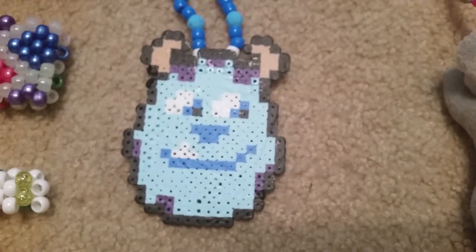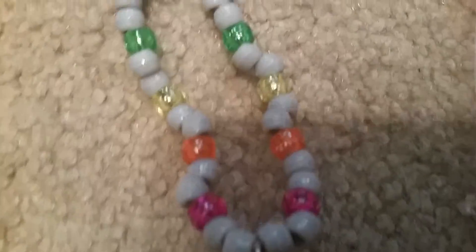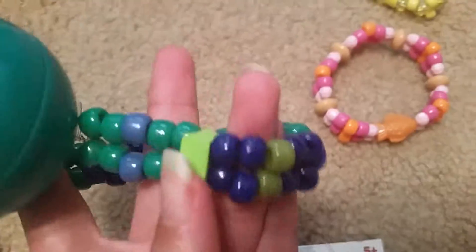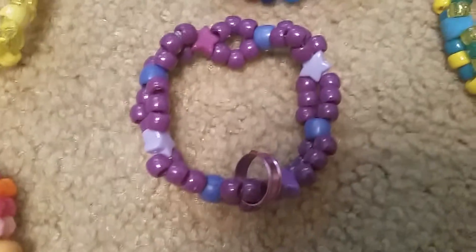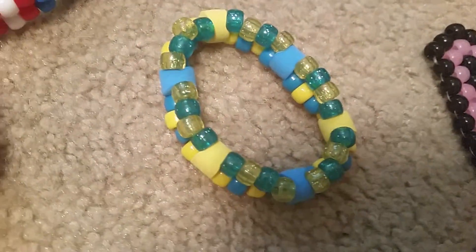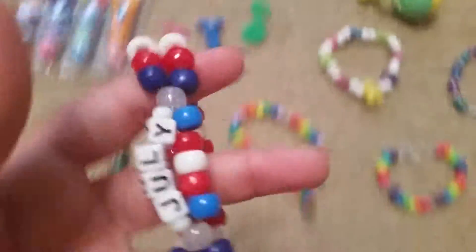This dog necklace is on gray and sparkly rainbow cord. This double is like a ball with foam beads. This fish, that ring double with some stars, the yellow and blue foam bead double, and this double that's yellow and translucent yellow with foam beads — it's a Monster tab. This red, white, and blue double is July-themed, patriotic for the Fourth of July.